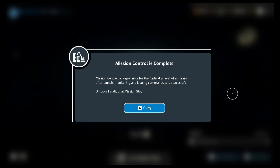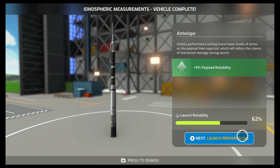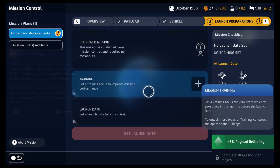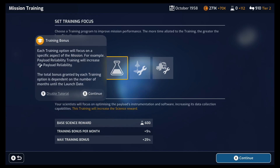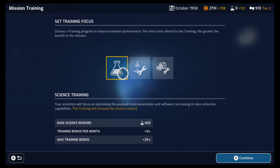Mission control is complete — now we've got an additional mission slot! And our Ionospheric Measurements Vehicle is complete, plus 5% payload reliability. Mission training! Training is a crucial part of the mission plan, allowing staff to focus on a particular aspect of the mission in the months before launch. It can greatly benefit launch reliability or the amount of science gained. We're doing pretty good with launches now, so maybe we go for science training. Let's go some science training.